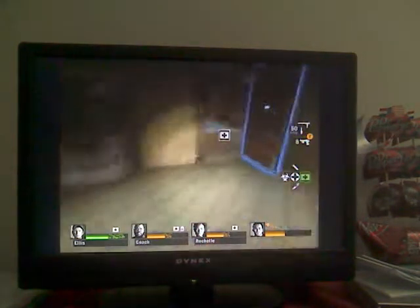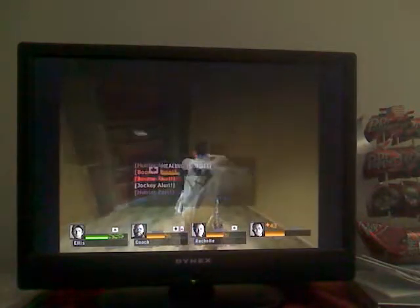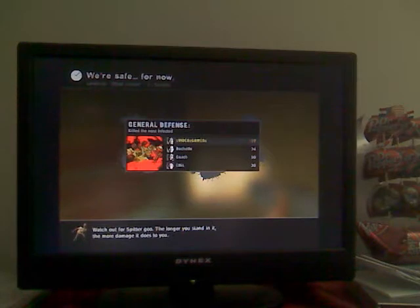Let me show off this little glitch I've never been able to show off. What you do is you equip this, do this, then you start healing, and then you'll instantly heal yourself. So that's a quick way to get yourself healed. I've been wanting to show that off for quite a while.